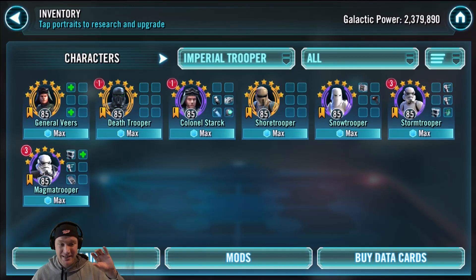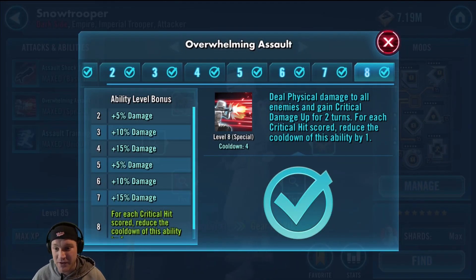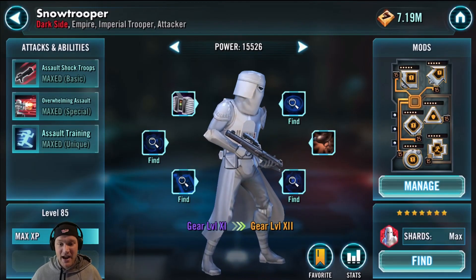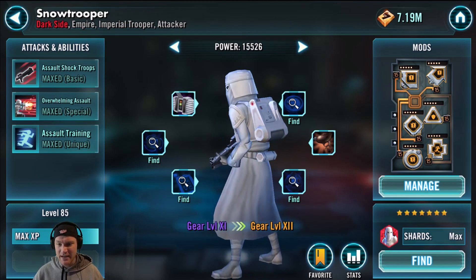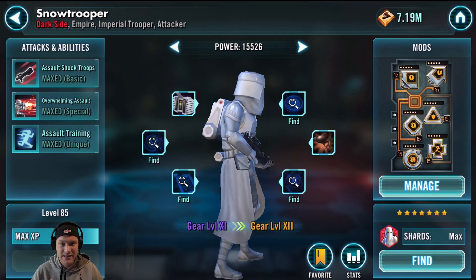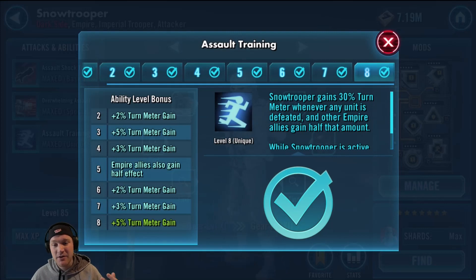There's also Stormtrooper and Magma Trooper — Stormtrooper is fun and another good tank, Magma Trooper is great for the Sith raid. But overall I would definitely go Snowtrooper. This character is very undervalued. His Overwhelming Assault deals physical damage to all enemies and gains critical damage up for two turns; for each critical hit scored, it reduces the cooldown of this ability by one. Get this going with Colonel Stark giving critical chance up and in the Sith raid — or even assault battles on Endor versus the Ewoks — he can just keep wiping out people. I'd give him a four out of five; he's a great early game character.